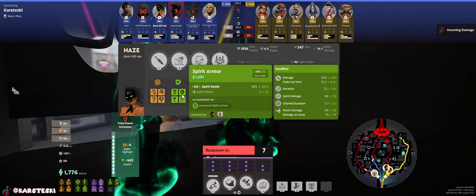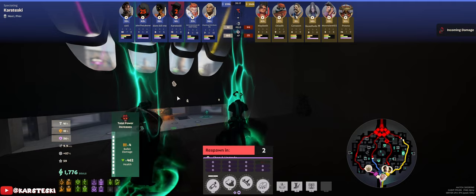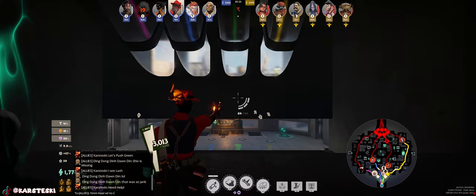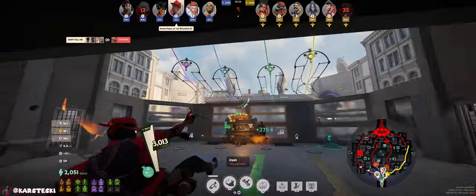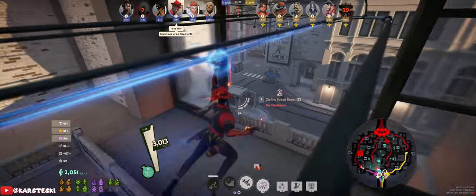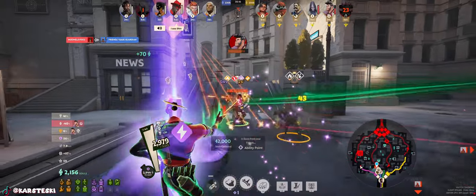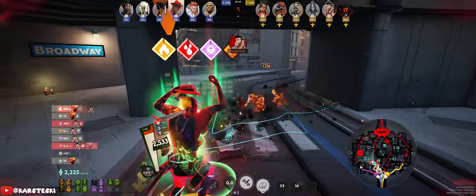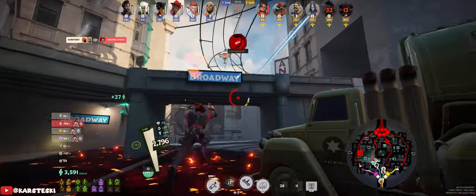Looking at Haze's build — she has Bullet Lifesteal and Tesla Bullets, no Ricochet. I note it in chat: 'Hmm, no Ricochet.' She is still useful regardless in the late game, especially with Silencer, because her ult hits all of you and silences all of you — it's like, well I guess I'll just die. Then Bebop ults near me and I'm like, I'm just going to kill you.